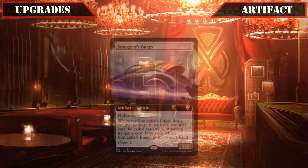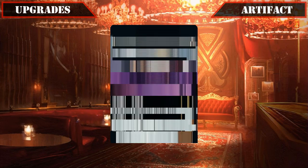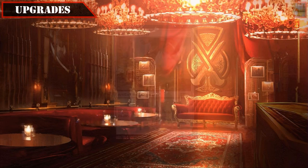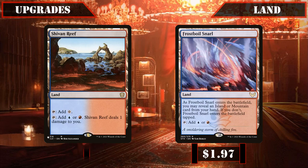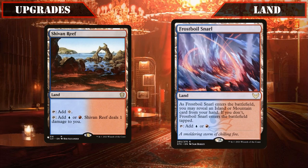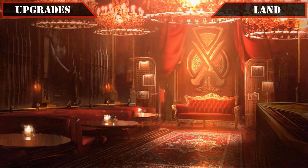For artifact upgrades, we'll be swapping out Smuggler's Buggy, whose combat damage based effect may be difficult for this build to use properly, for Swiftfoot Boots, giving Anhelo another protection option, or if he already has Greaves equipped, we can use it to protect one of our other spell slinger payoffs instead. And finally, reaching our land upgrades, we'll be swapping out the slower lands of Temple of Epiphany and Maestro's Theater for Shivan Reef and Frostboil Snarl to help speed up our mana base, while Grixis Panorama is getting replaced with Ghost Quarter, giving us some spot removal for lands instead of more fixing, which this build already has plenty of.